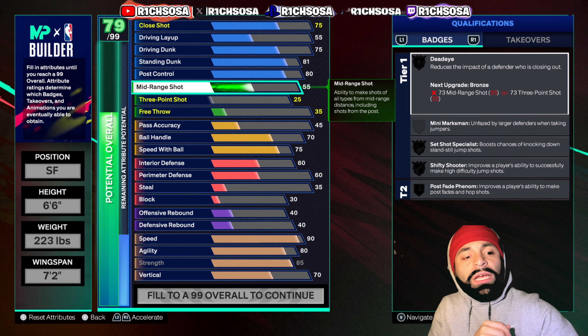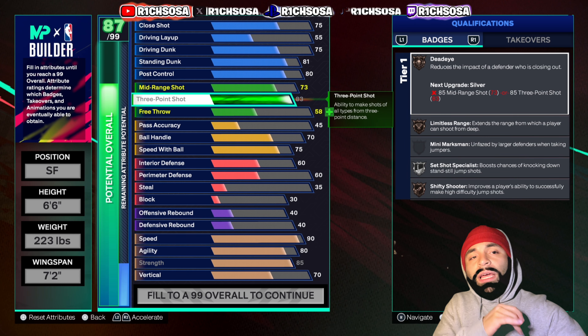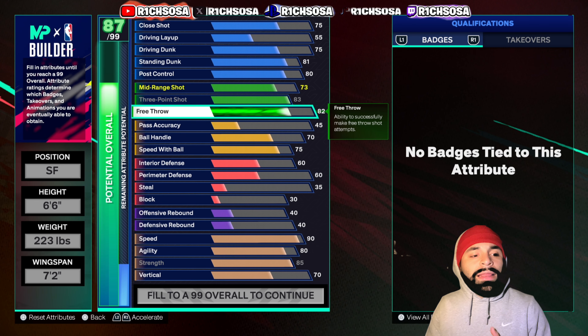For shooting, mid-range shot goes all the way up to 73, three-pointer at 83, and free throw brought up to 82. This gives us a good amount of jump shot bases and releases unlocked, along with upgraded dunk packages and standing dunks.